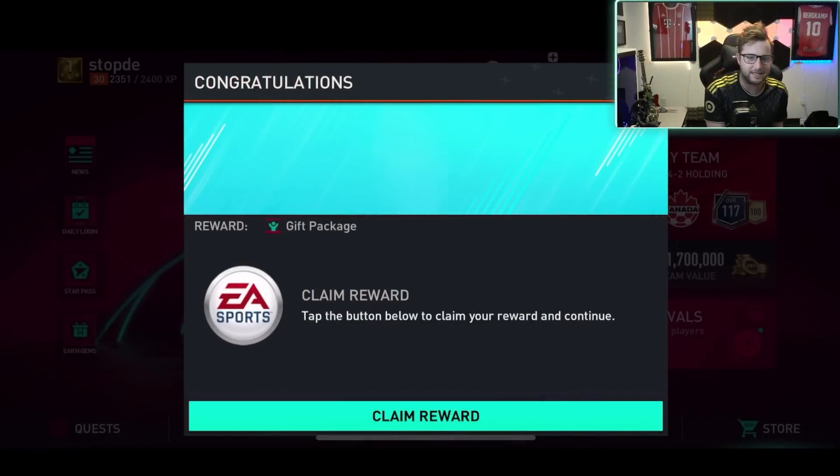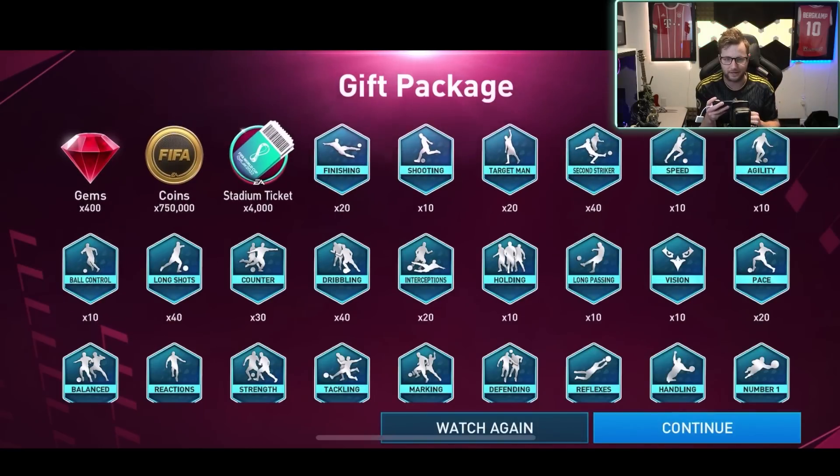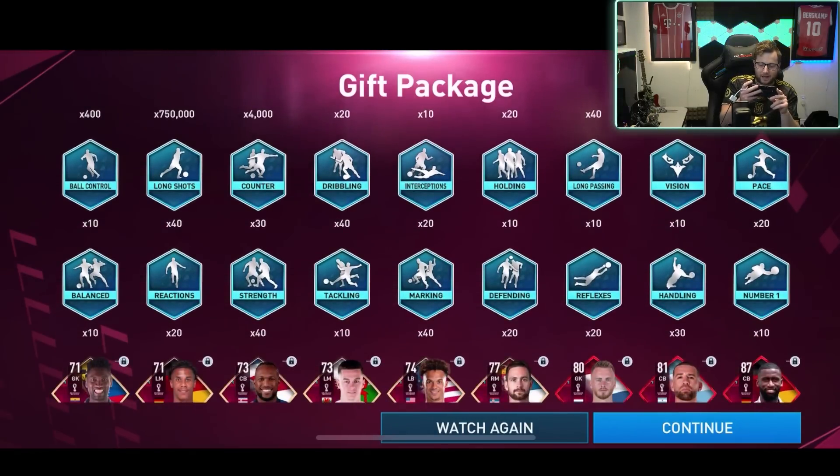Ready to get some gameplay going on with it. But first, look at this — we got a gift package. I don't really know why, but we got a gift package. So we'll see what we get inside this one. I got a second gift package now. That was a very odd way for it to go — at the top, 4,000 tickets, 400 gems, 750,000 coins.